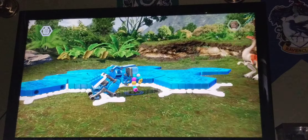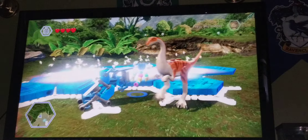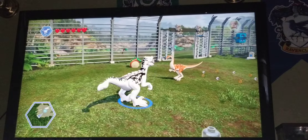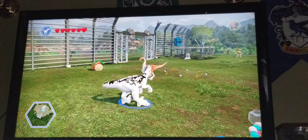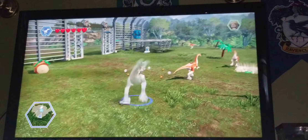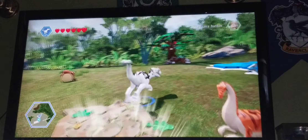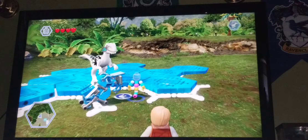So first we're going to show off the velociraptor hybrid. It has the ankylosaurus club, it can do the camouflage, and if you jump it can do that and then un-camouflage. So yeah, that's the first one right there.